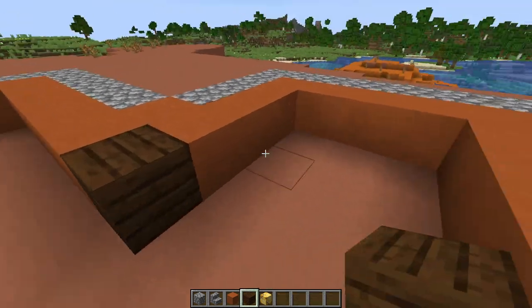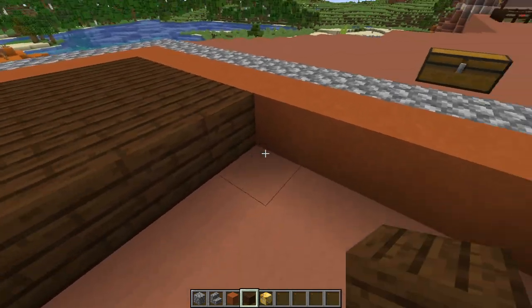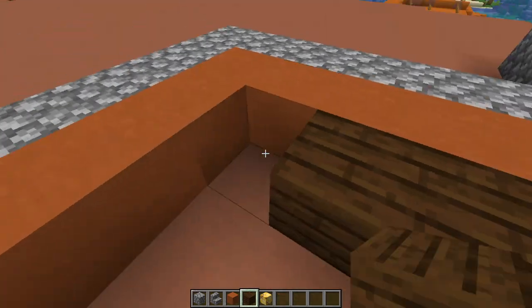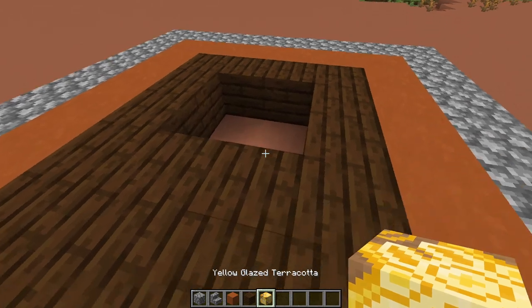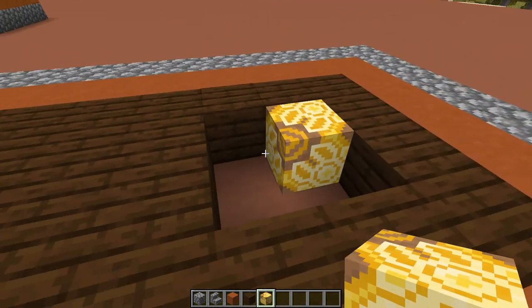Now put in our dark oak planks — we're pretty much going to fill it up almost all the way with dark oak planks, with the exception of four spots. Our yellow glazed terracotta goes in those spots, creating a little sun pattern in the middle of the floor.